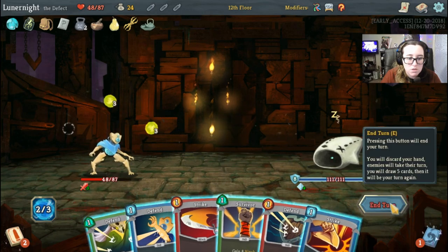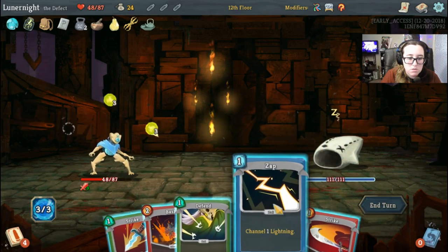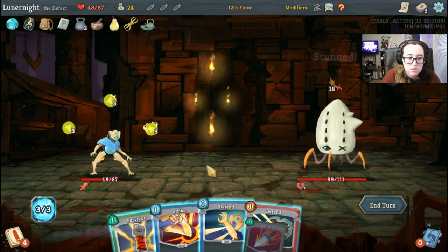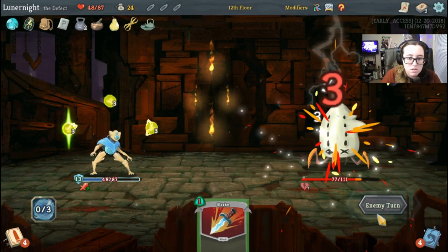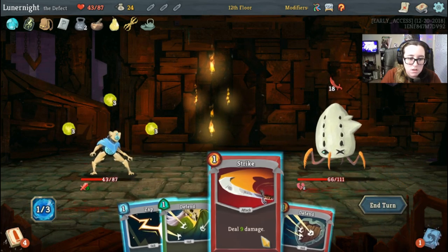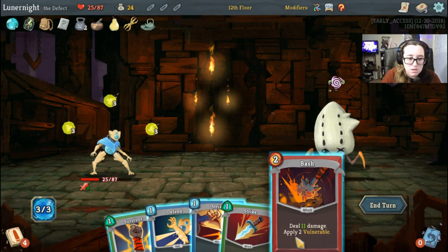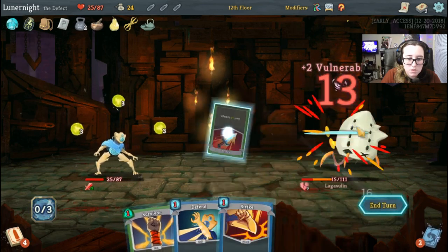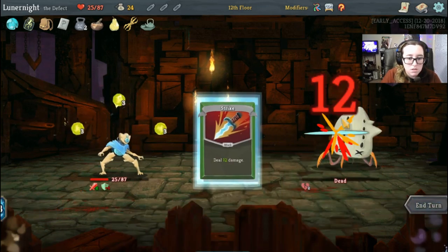I want to start off not hitting you because I want to bash you — I want you to have the vulnerable. Strike, bend, bash and strike — 18 damage unfortunately. Two strikes will do, 20, so I'm gonna do this and you'll die next turn. Boop. Boot sequence — let's take you out. Channel lightning. Take you out, defend. Strike.